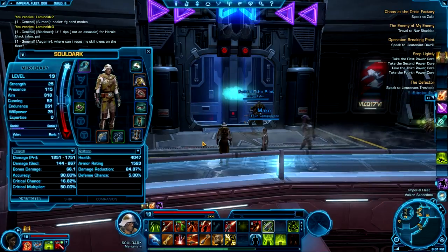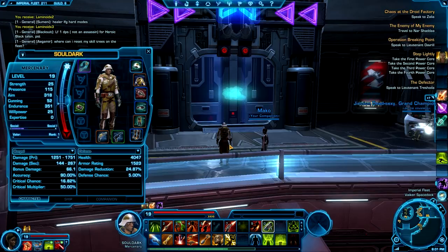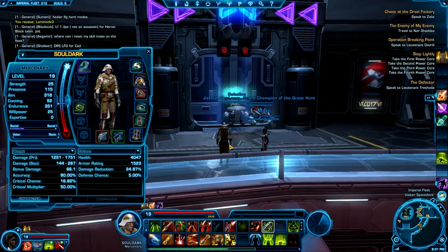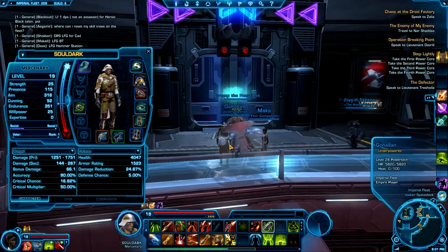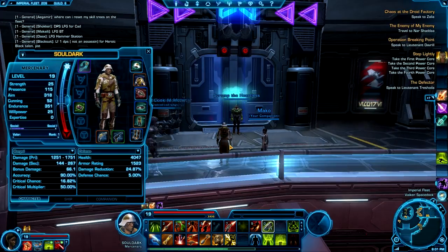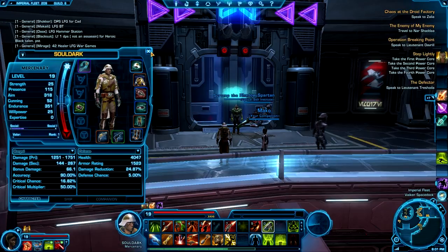You get your ship around levels 12 to 16 generally, it just really depends on how quickly you progress through your class story. I did a lot of side quests and would just get quests in bunches, going out and doing them in general areas, trying to get levels as quickly as possible to catch up with my bros. I didn't get my ship until I was around level 17 or 18, so I was a little bit late.